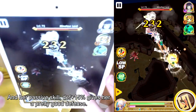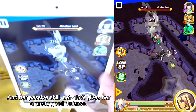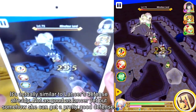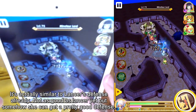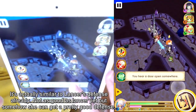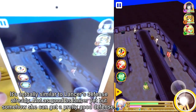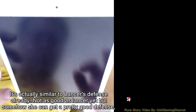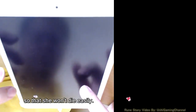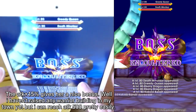Her passive skill gives defense +50%, which is a pretty good defense bonus — actually similar to a Lancer's defense already, though not quite as good as a Lancer yet. She can get pretty solid defense so she won't die easily. The attack +50% passive also gives her a nice bonus.